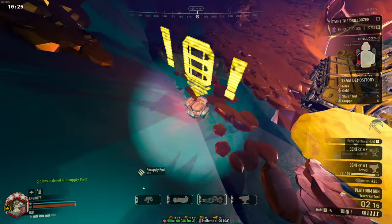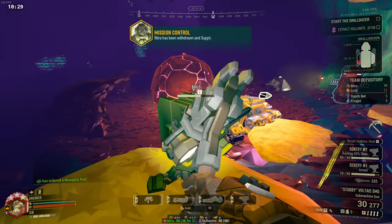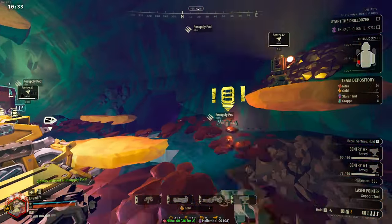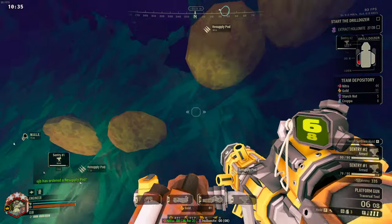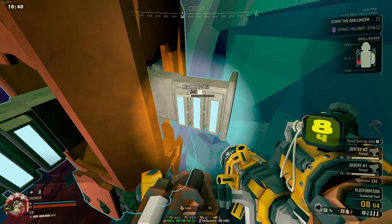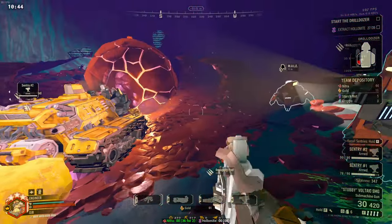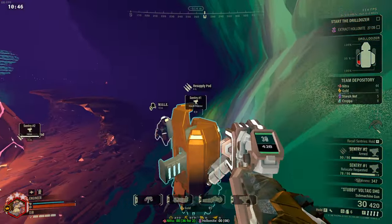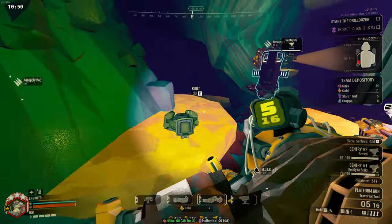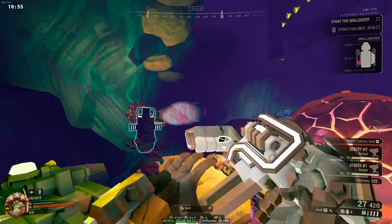Born ready! Platform up! Nitro has been withdrawn — supply pod inbound! Sentry done! Go get him! Platform placed! The resupply is here! Platform placed! One sentry gun ready to be built! Armed and ready! Reloading!